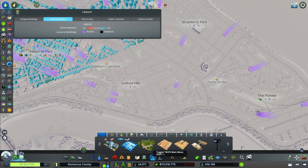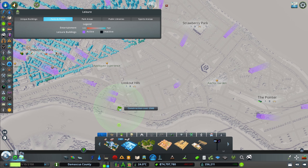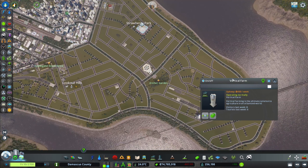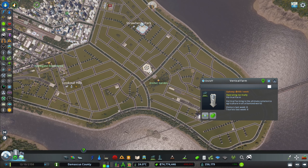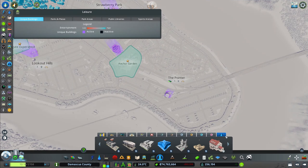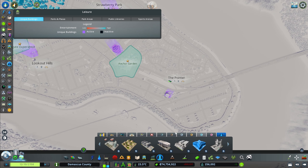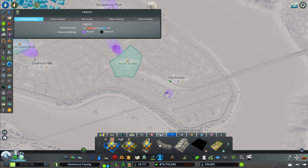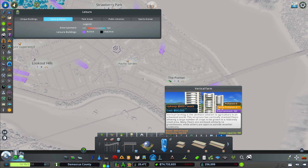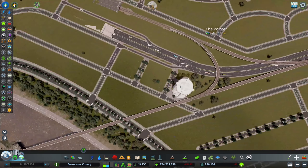So we have parks all around — these are basically vanilla parks with the exception of this one, which is a vertical farm from the High Tech content creator pack. I just don't remember where it is in the menu, but it's definitely the High Tech pack. Let me show you what that looks like.